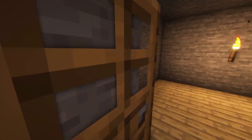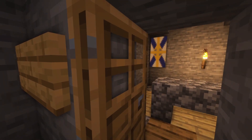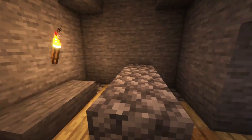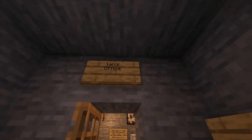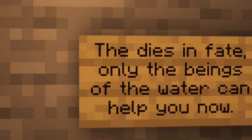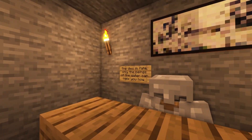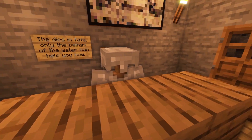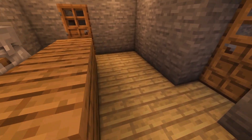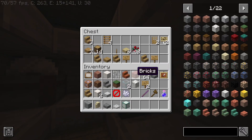Office 1 and Office 2 have nothing in them except a torch. This is FNAF's office, but his sign was blank the whole time. Here's his office — pretty nice. His flag is here. In the staffsorg office, the sign says: 'The dies in fate, only the beings of the water can help you' — that's the message FNAF left for Death when he removed their desk. That desk was missing for multiple episodes until the finale.